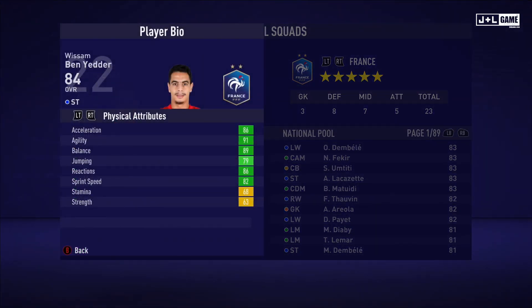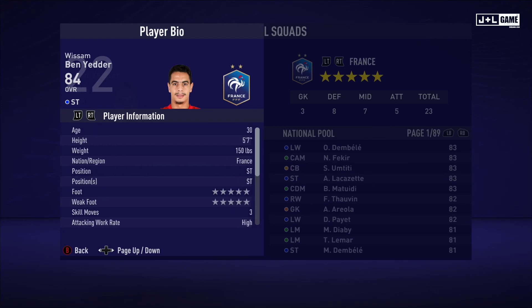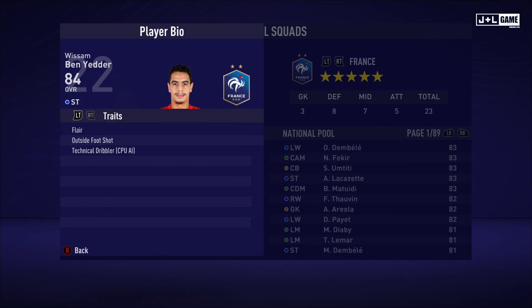Next up, Wissam Ben Yedder. Physical attributes mostly in the green with two yellow. Mental attributes mostly in the green with one orange and one red. Skill attributes mostly in the green with some red and one yellow — not enough to say they're bad. Here is his player information and his traits — three traits being available.